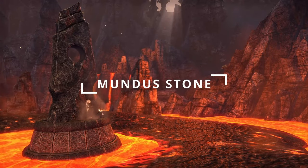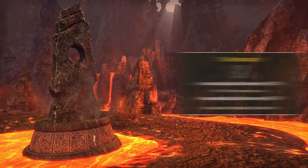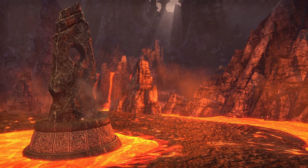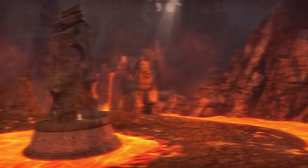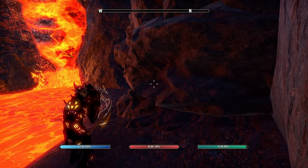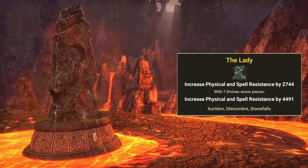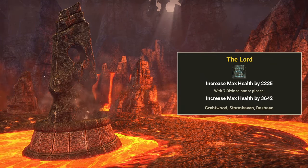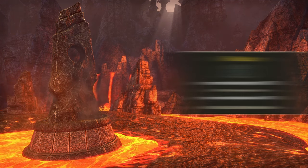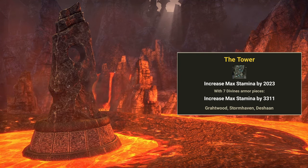For the Mundus Stone, I would recommend running the Atronach, as this increases your magicka recovery. This is one of the major resources we use heavily on the build. We don't want stamina recovery, as stamina recovery is suppressed while holding block. Other Mundus Stones you could use are the Lady with increased resistance, the Lord with max health, the Mage with max magicka, or the Tower with max stamina.